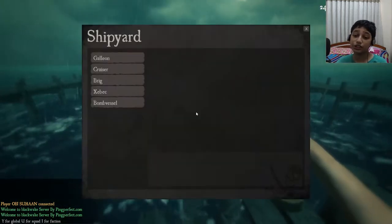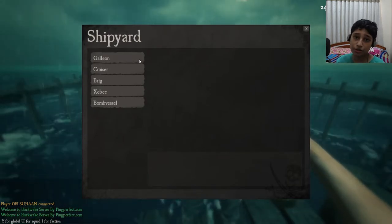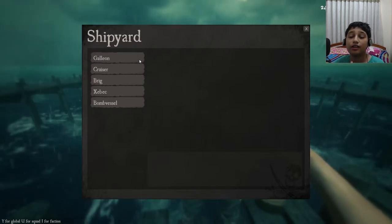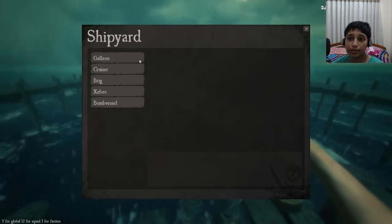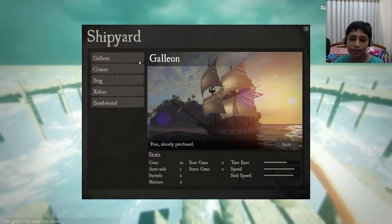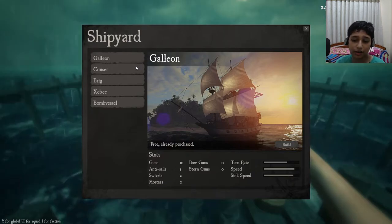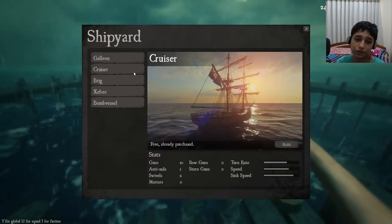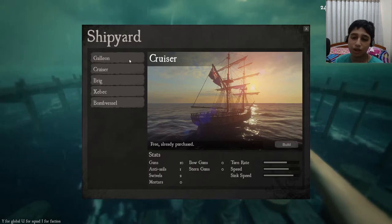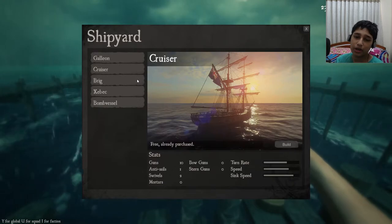Next tutorial: ships. I went with the large ships to show them, and I'll show you the small ships as well. In the large ship category, if the opponent has like three different ships then you probably want the galleon — it's the best bet. It is very slow though, and the turn rate is a little bit less because it's so heavy. The cruiser I haven't tried all that much, but it's almost like the galleon and its speed is quite less as well.